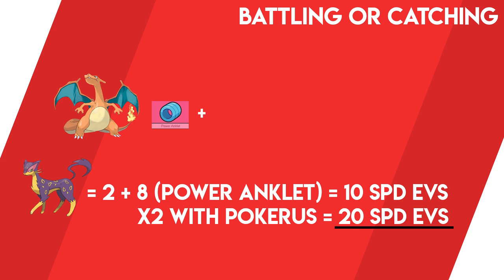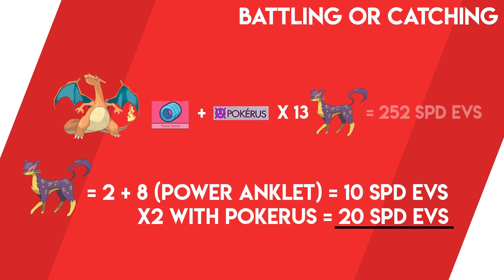If a Pokémon has contracted Pokérus, whenever it receives EVs from a wild Pokémon battle, a catch, or through Pokémon Jobs, those EVs are actually doubled. So if you attach a Power Item to a Pokémon with Pokérus, you can gain up to 20 EVs per stat when you defeat or catch a Pokémon. This cuts down the number of Pokémon you'd need to encounter to max out a specific stat's EVs to just 13 — which is really efficient.